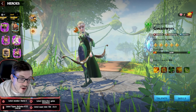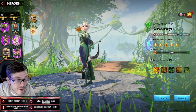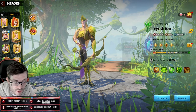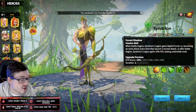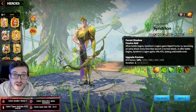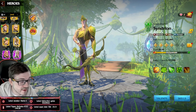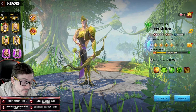Syndrion essentially replaces Guan Win. He has very high single-target damage that amplifies with raw damage output, similar to Guan Win's 10% damage dealt bonus. His Rapid Fire from the first skill triggers at the start of combat from the fourth skill, meaning you always beat your opponent to their rage skill first — and it's devastating when you see it in action.